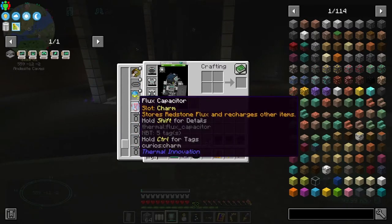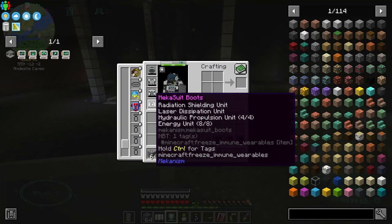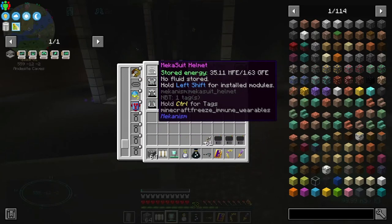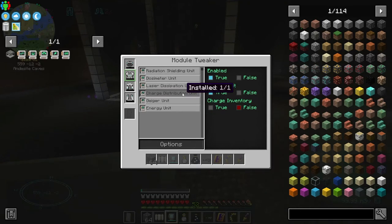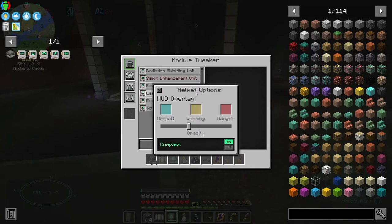The flux capacitor has zero charge right now because all my armor is currently being charged. I have the charge distribution unit so the chest plate will even out the charge across all of the armor. When you start getting low, it evens out and you'll be less likely to run out of energy. That's kind of cool.